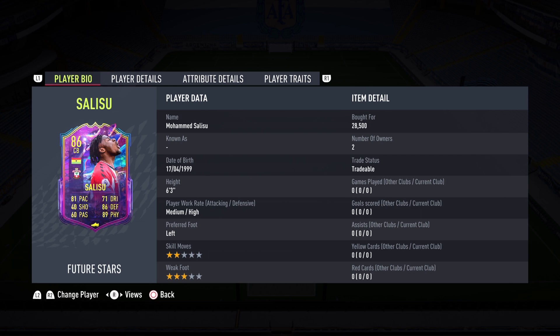Salisu gets himself an incredible center back card, and what shocks me the most is that he's under 30K. A couple of years ago this card would easily be 100K — you have the pace, the defending, the physical, the right height, the right work rate. This card seems to be an insane cheap defender, and we're going to be testing that theory today. I'm in Division 2, so it's going to be a good test.